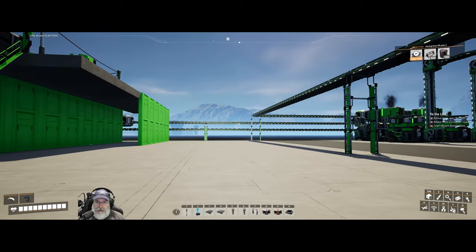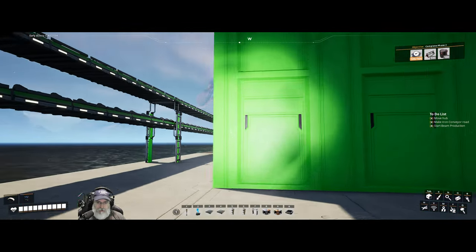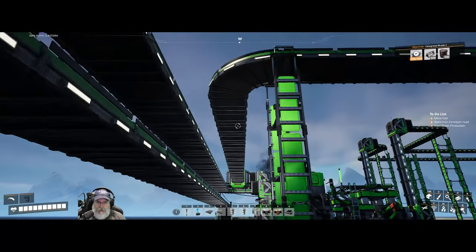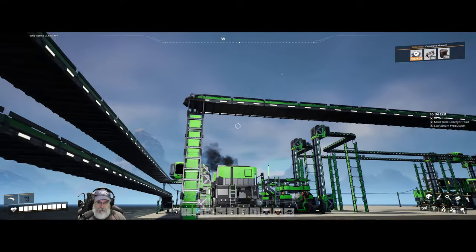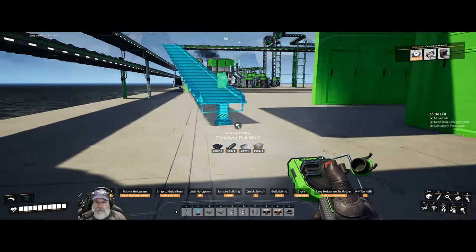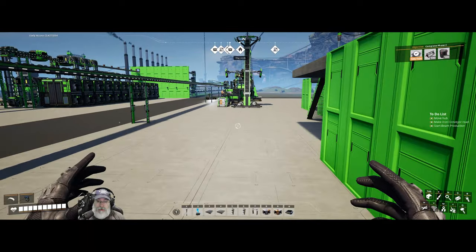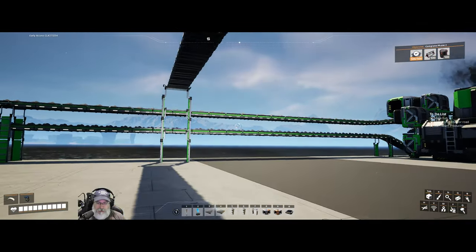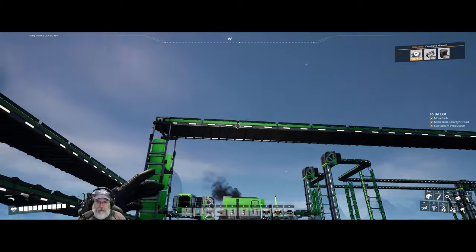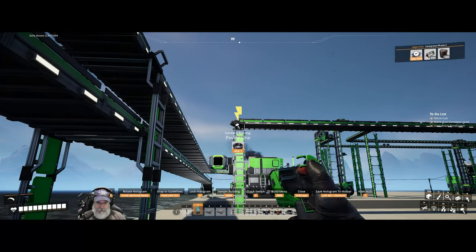I need to hook up the coal. Let's stop the temporary line and grab this coal line - it's actually a mark three but it only really needs to be a mark two, because it has 270 product per minute coming down it. We might tap off it for something else too eventually, so a mark two line is sufficient.